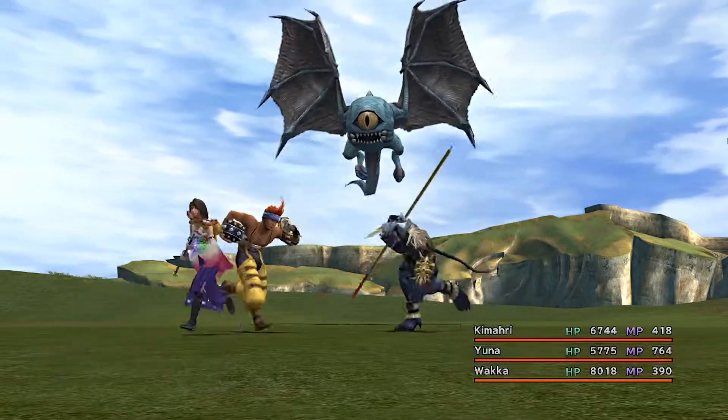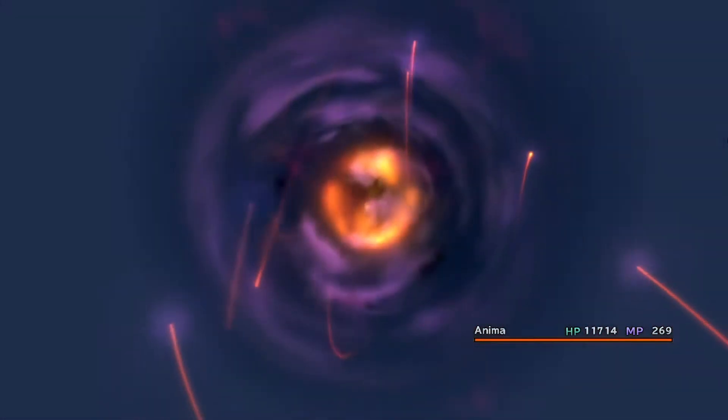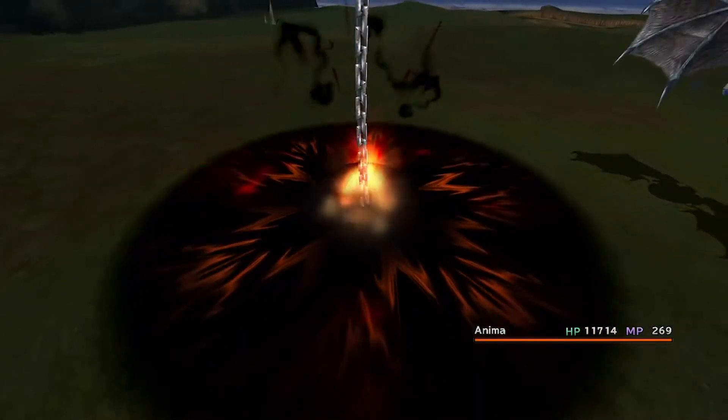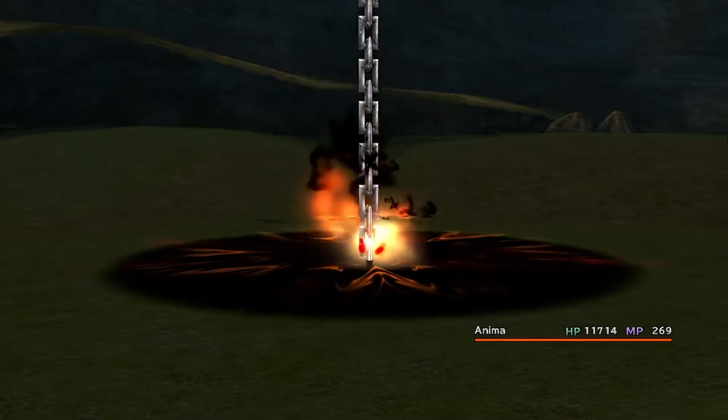First you gotta unlock One-Eye at the arena. If you're about to finish the game and you're wondering what the arena is, you should head there — it's at Calm Lands — and you should start capturing the different fiends that exist.